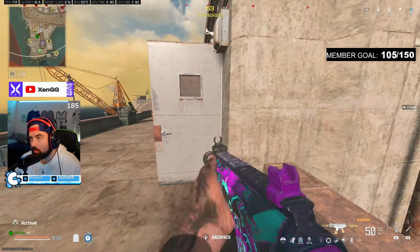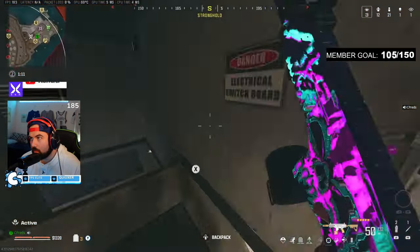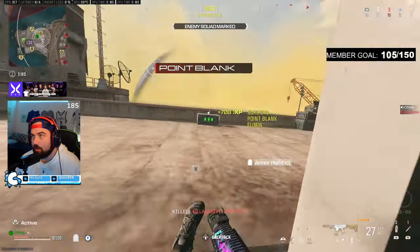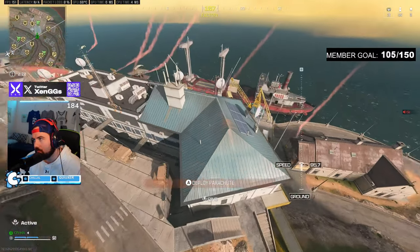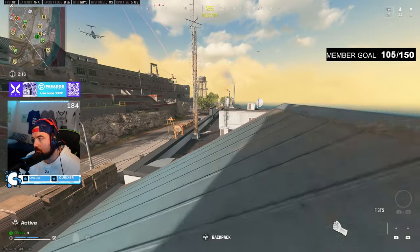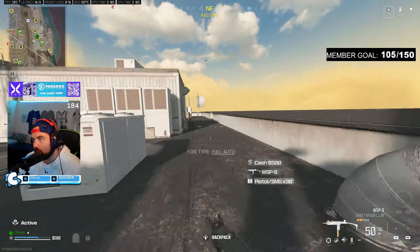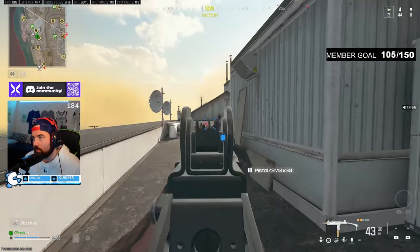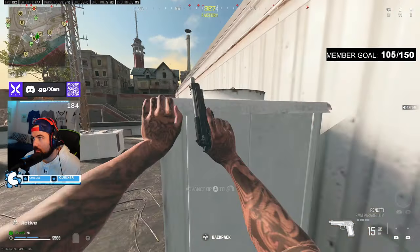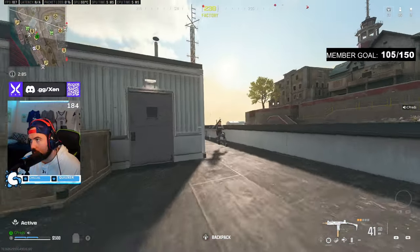I continue to reposition after each kill, making it a lot easier on myself. The other day I dropped into solos on the Nova roof, grabbed a WSP-9, and a sweaty player started pushing me. I broke his plates, and instead of chasing him around the same corner, I threw him off — mantled up, jumped around, and got an angle he wasn't expecting. Playing angles and confusing your enemies with unexpected angles is one of the best things you can do.